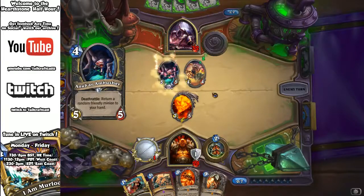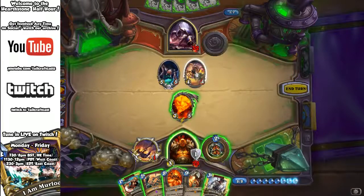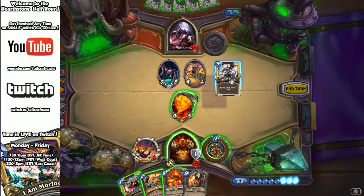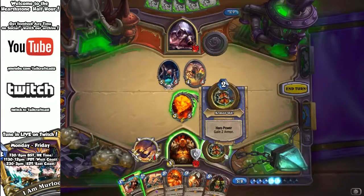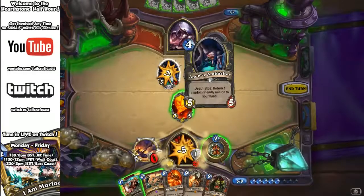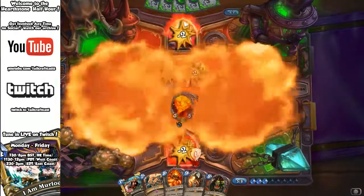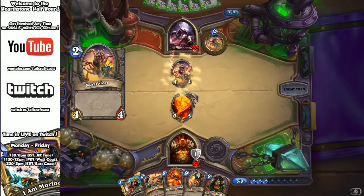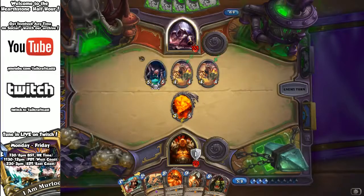There's the hero power — the 4/4 Nerubian is on the board. The Anubra Ambusher: if that perishes, he can return a minion to his hand. This is a pretty standard control warrior deck. It does have two Brawls and two Cleaves, so it's rather excessive — but you can see that Anubra is still swimming through. I've got Bane Bloodtooth and can do damage to the enemy hero while using the warrior to keep the board under control.